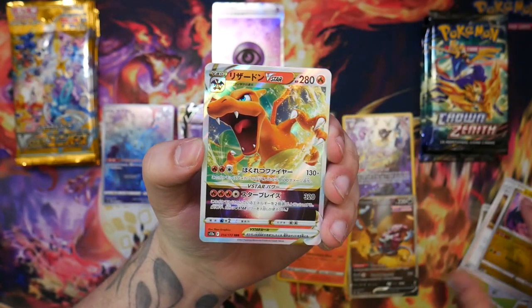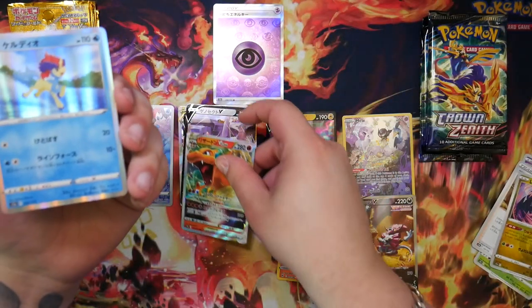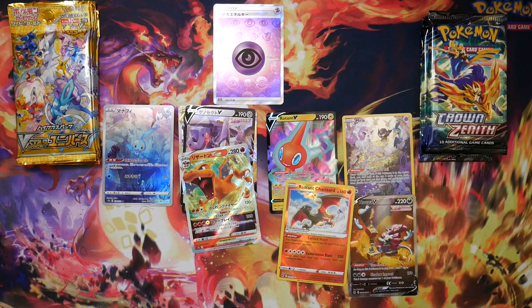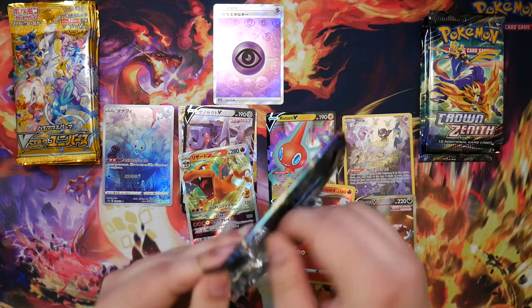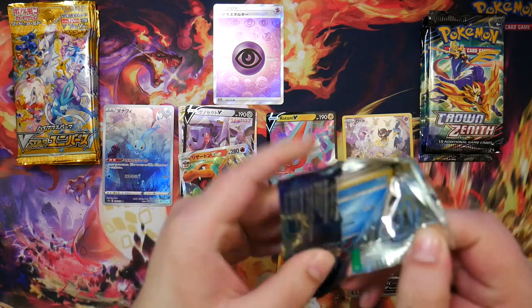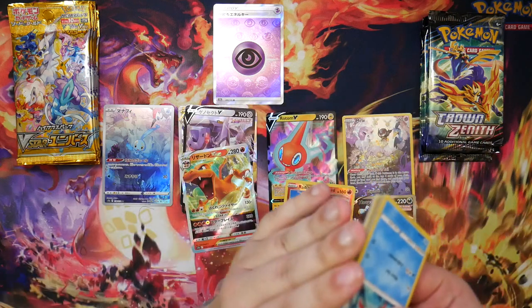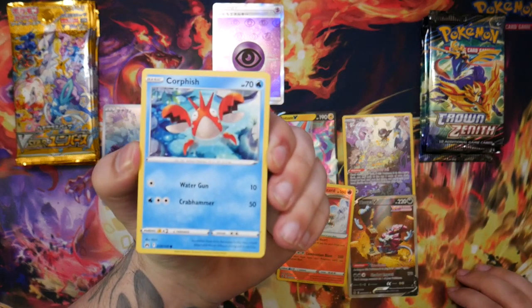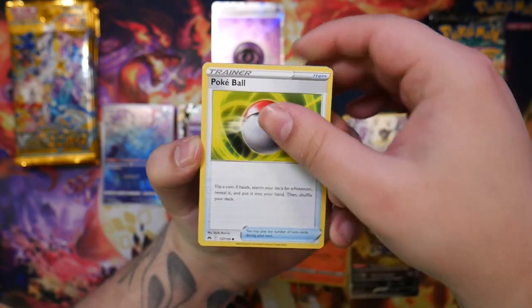Let's see what else we can find in V-Star Universe. Oh, talking about a Charizard — we have a Charizard from V-Star Universe as well. This might actually be very, very close. It all depends on the SAR we pull from V-Star Universe, and whether we pull a Galarian Gallery card or even a gold card from Crown Zenith — that would be a first.